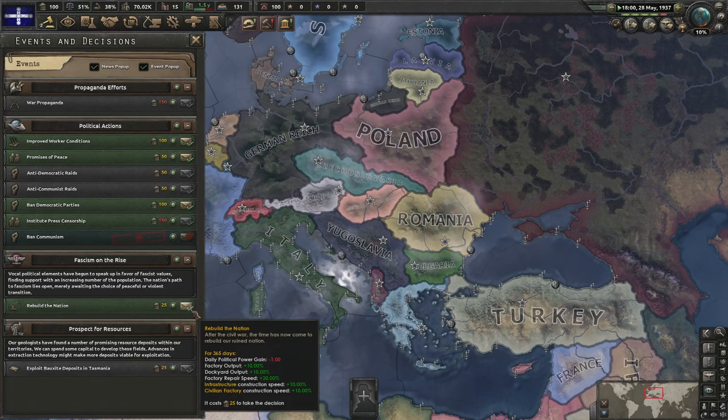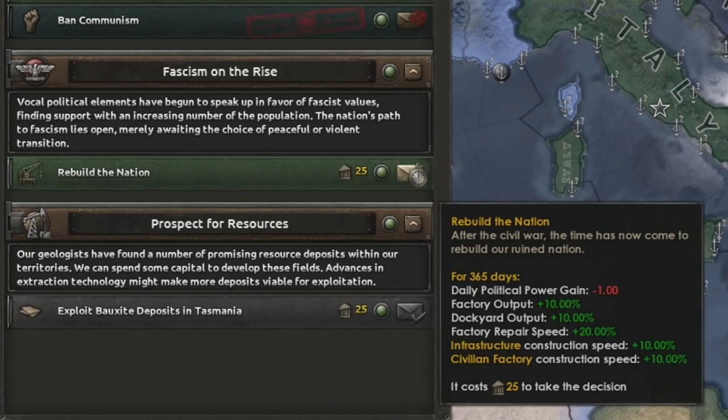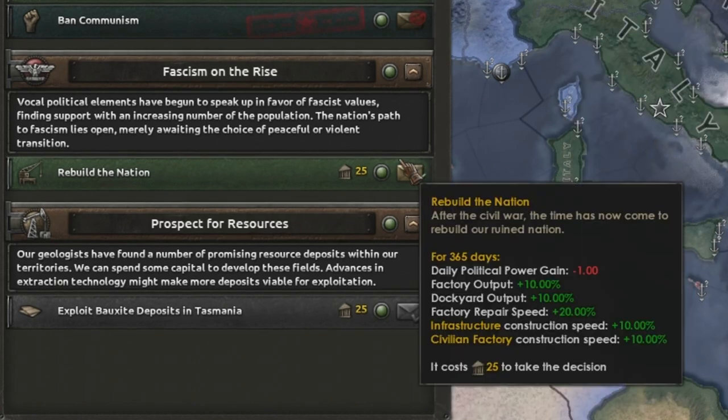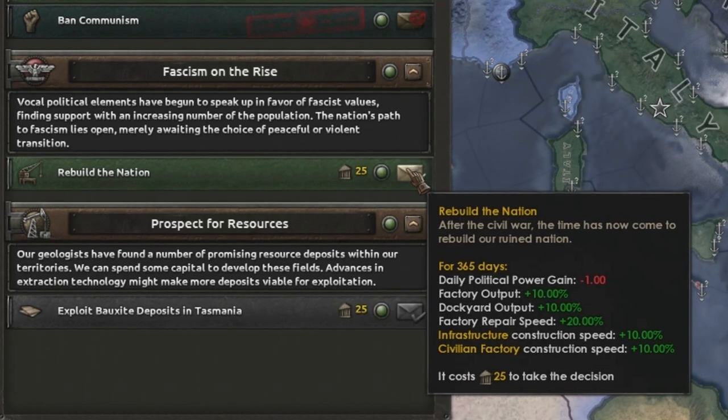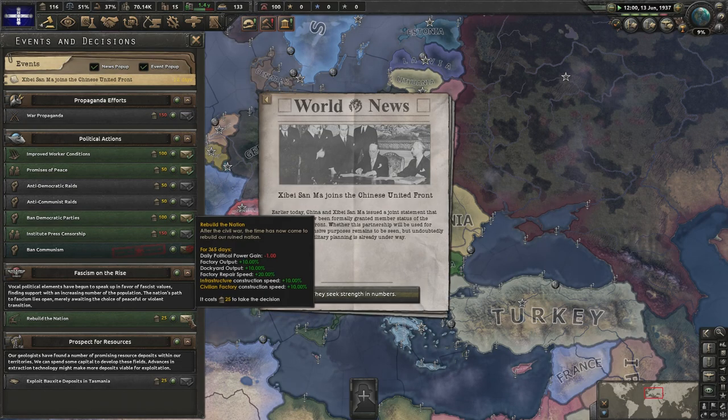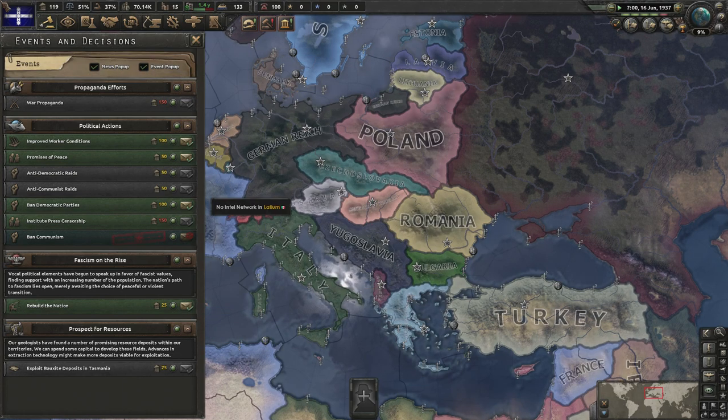Here's a question — have any of you done Rebuild the Nation? For 365 days you just lose political power gain. Like, who does this? This is the 'do you not want to have fun' button. This has to be up there on the decisions that definitely need to be reworked — it's such a huge debuff. Never mind.